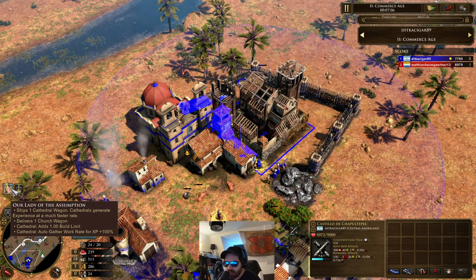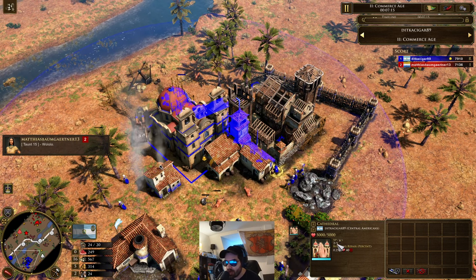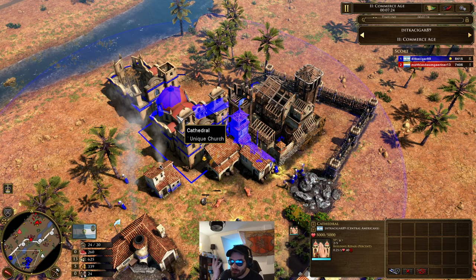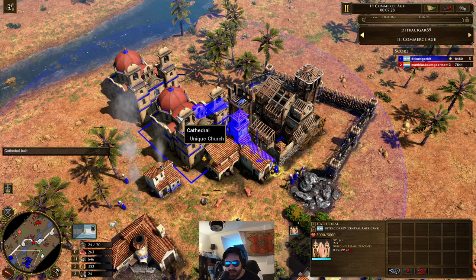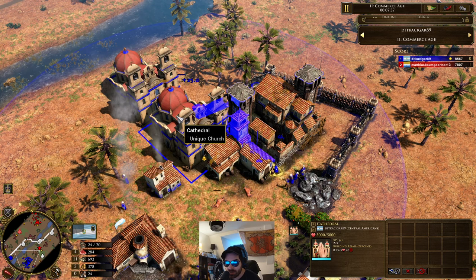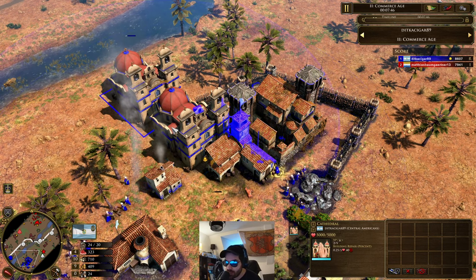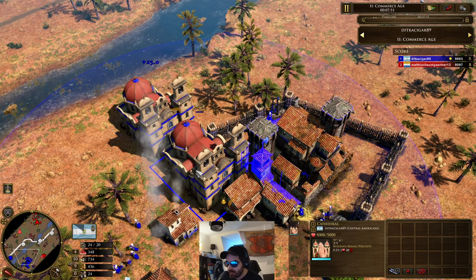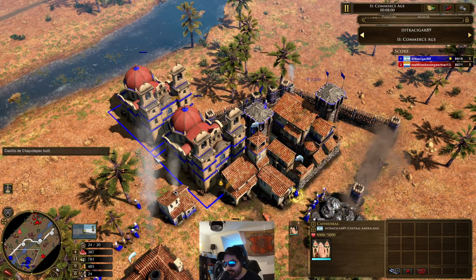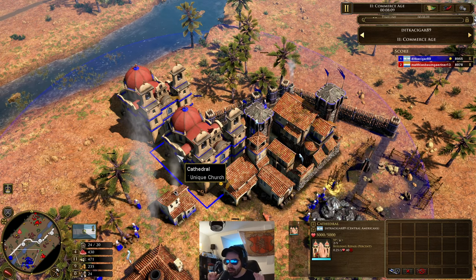He's now shipping Our Lady of the Assumption. This is an extra cathedral, but it doesn't just give you an extra cathedral — it makes all other cathedrals grant double the XP. So instead of one XP per second, both these cathedrals are going to be two experience per second. That's four experience per second total. That is unbelievably insane — that's like having four or five warrior priests dancing on XP for Aztec. And they're just buildings — that's only cost him two cards right there. Not to mention these cathedrals repair buildings at 0.25% per second. I wonder if this stacks, so now it's half a percent per second. Someone in the YouTube comments tell me if it stacks, because if it does, that would be unbelievably good.